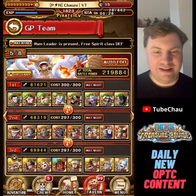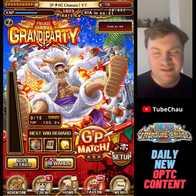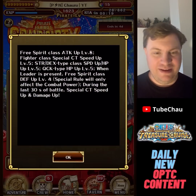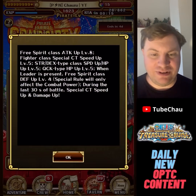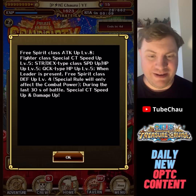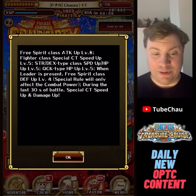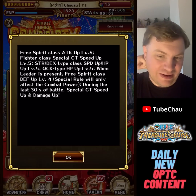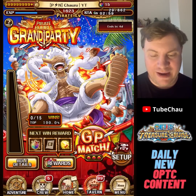So basically you have two ways to use this: either try to kill the enemy or counter half stats — both are perfectly viable and can be used at the same time. This season Free Spirit get a big attack up, Fighters get a big special CT speed level up, Strength Dex get speed and HP up level 5, and Quick is also boosted. If leader is present, Free Spirit get even more death up. That's what I built around.